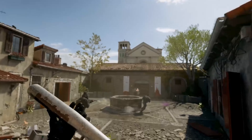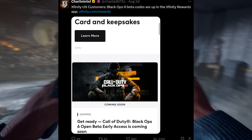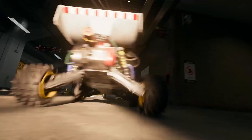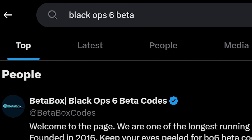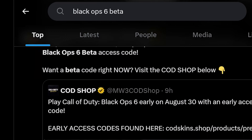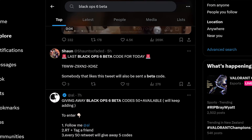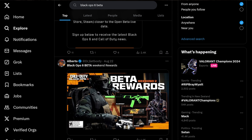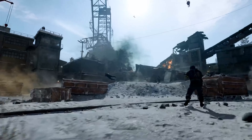If you're in the US and you're an Xfinity customer, you can also claim a beta code for the early access beta — link will be in the description. And if none of those methods work, the last method is going on Twitter and simply typing in 'Black Ops 6 beta.' There are so many people giving away free codes — even Charlie Intel is giving away a lot. It's usually some sort of giveaway where you just like the tweet, comment, and follow the account, and you've got a good shot. It's free, so why not.